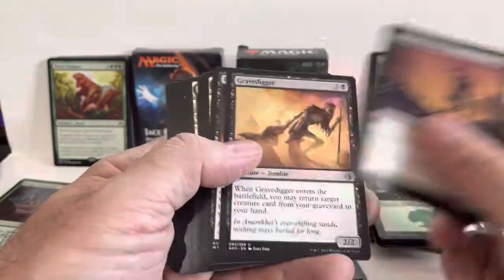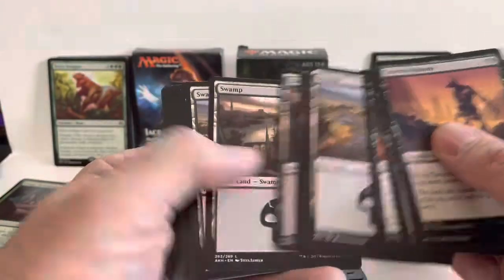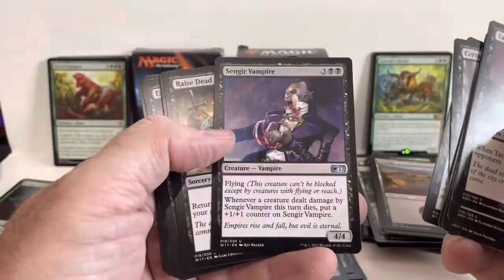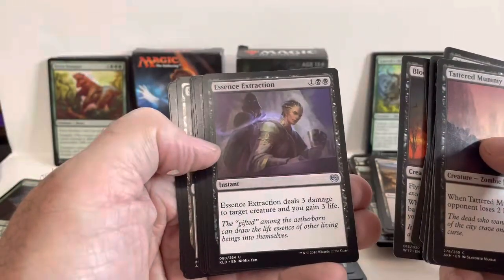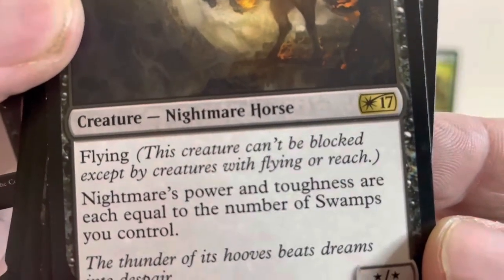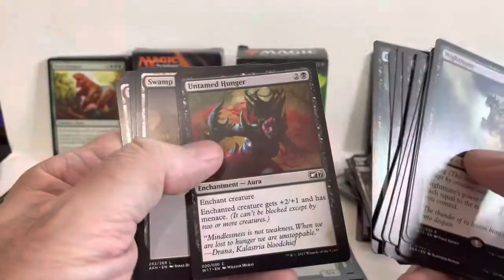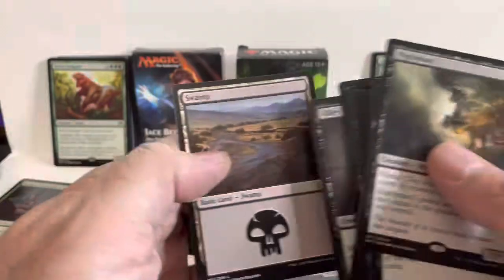Tattered Mummy, Cursed Minotaur, Grave Digger, Blood Hunter Bat. Now we've got some swamps to go with our forests. Tattered Mummy — two of those. Certain Death, Sengir Vampire uncommon, Raise the Dead, a Bat, an instant Essence Extraction uncommon, Dune Beetle, some more swamps. We've got a Nightmare — rare, flying, and its power and toughness are equal to the number of swamps. That's a pretty nice card. Untamed Hunger, Uncommon Alley Strangler, and a swamp to finish it off.